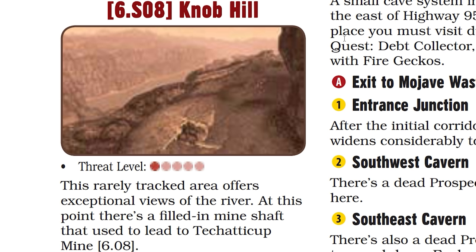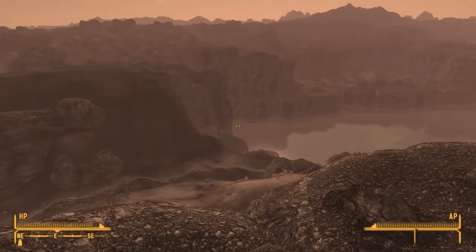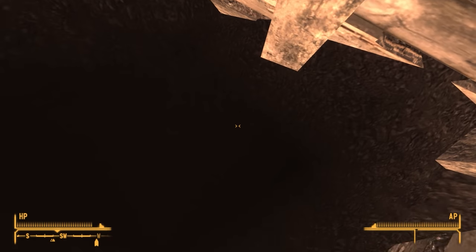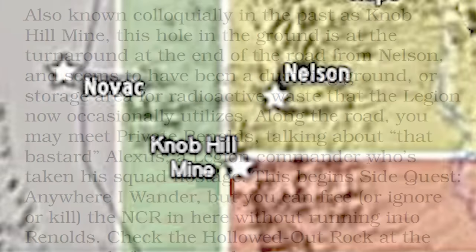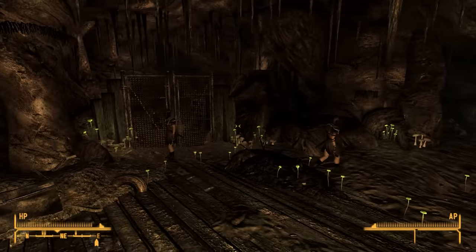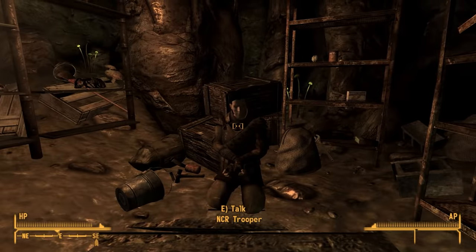Knob Hill is mentioned a second time in the section on Takatakut Mine: also known as Knob Hill Mine, this hole in the ground is at the turnaround at the end of the road from Nelson, and seems to have been a dumping ground or storage area for radioactive waste that the Legion now occasionally utilizes. It's worth noting that Takatakut Mine wasn't on the early map, so perhaps it replaced Knob Hill Mine, or Knob Hill was once going to be an additional access point into Takatakut Mine but was later filled in after it was cut.